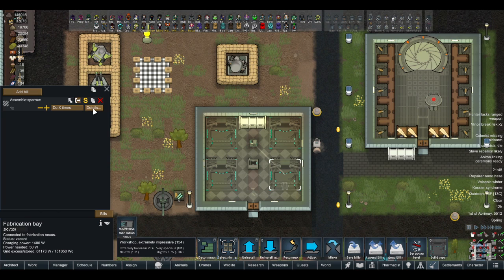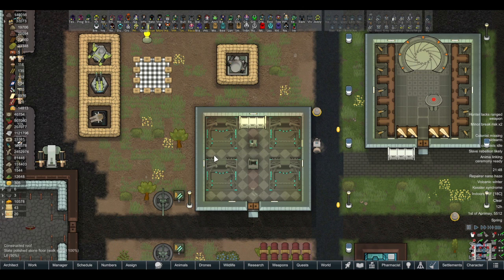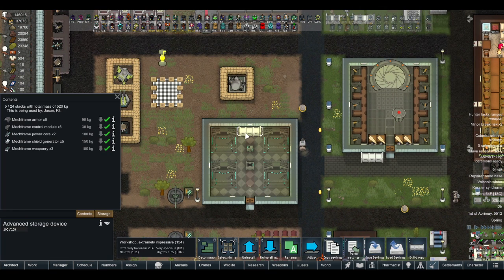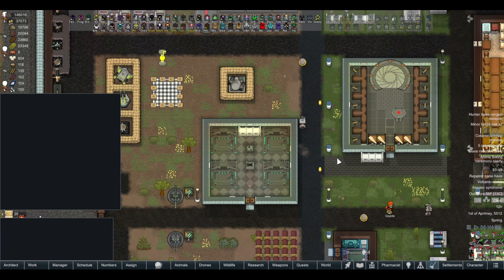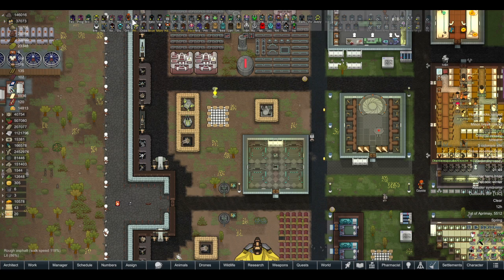And finally we have the sparrow, which is one core, two control modules, one weapon, one armor, and one shield generator. That is most of what I have down here already. A few parts that they're still working on, but we'll get to those and continue on here.